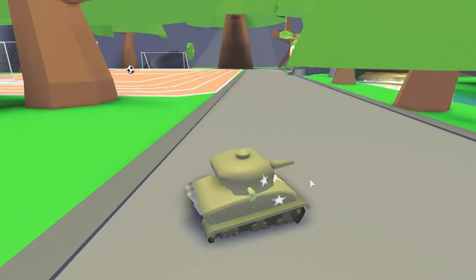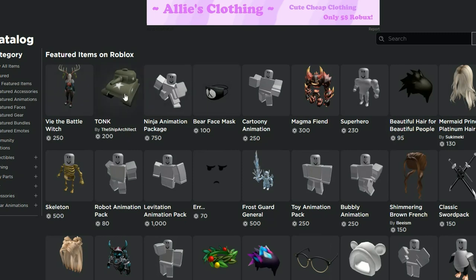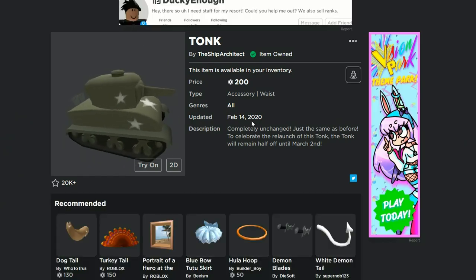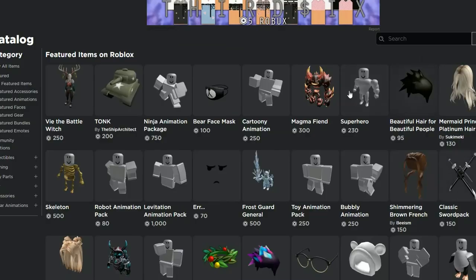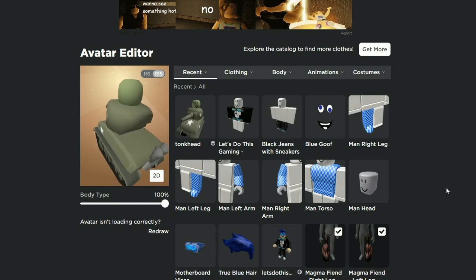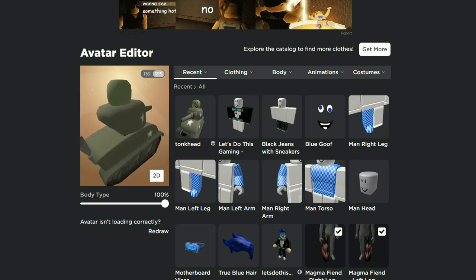Let me show you what I did. First of all, go into the avatar shop - here's the Tonk. The Tonk is a tank; it's actually a waist item, but it's so big that it takes your whole body. How cool is that! Then you have to try to make yourself pretty small. I actually have the Magma Fiend - I bought that because they have really small legs, in fact the smallest legs in Roblox. In the avatar editor I've got a round head because it kind of looks like part of the tank, but you obviously want the Headless Horseman so you don't have any head at all.